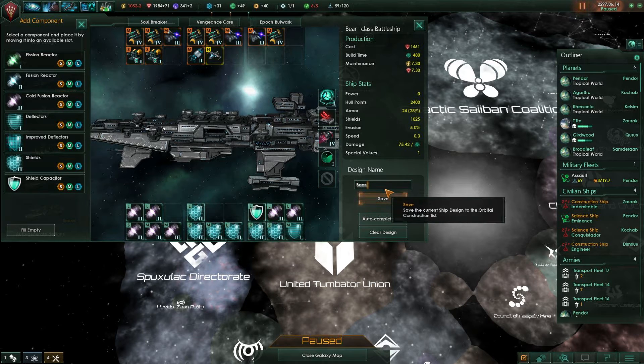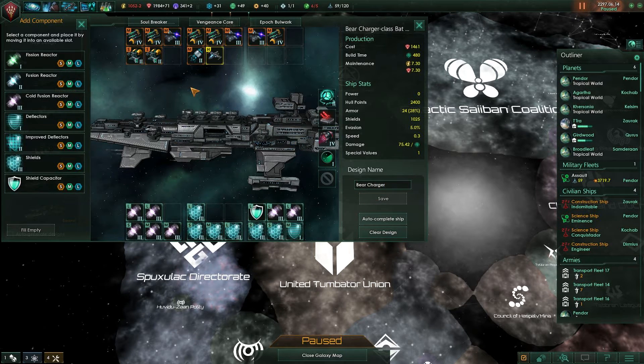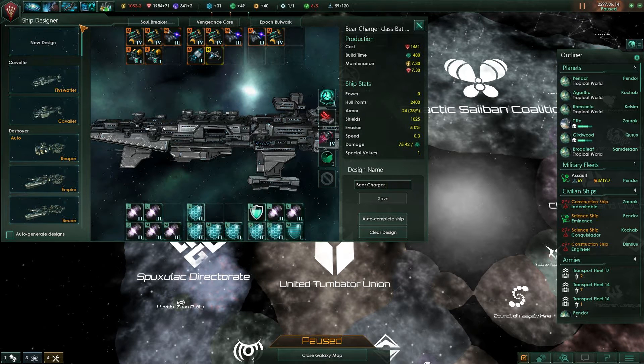And we're going to call this the Bear Charger. I think this ship may get destroyed a little bit, but it's pretty tanky. I would have liked to put some armor on it, but we just don't have any armor. So that's a shame.